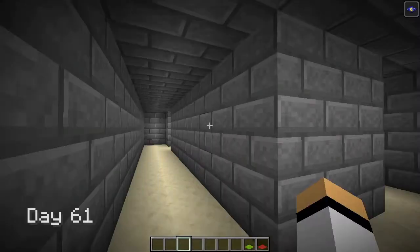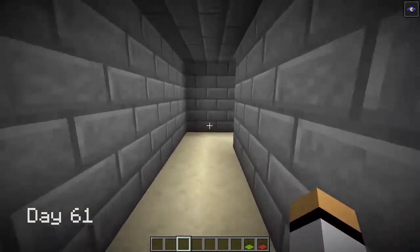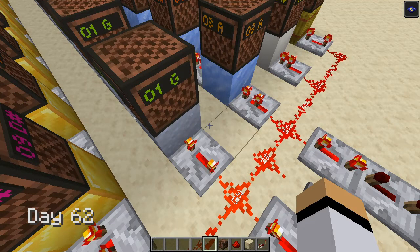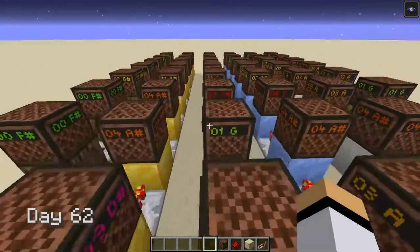At day 61, I build a living maze with doors that open and close randomly. Day 62, I try to make some music with note blocks, but my artistic gifts are close to none. So let's go back to pistons and stuff — the only noise I can understand. A little bit at least.